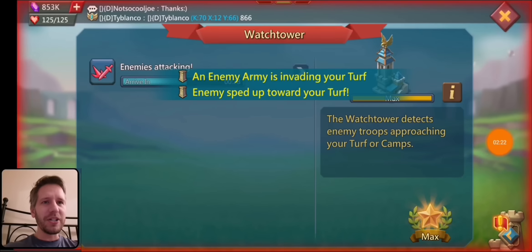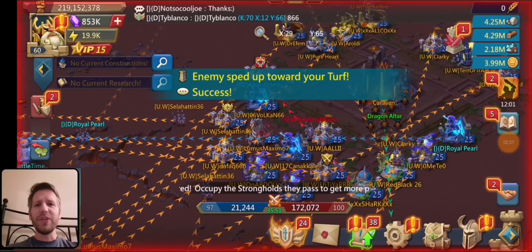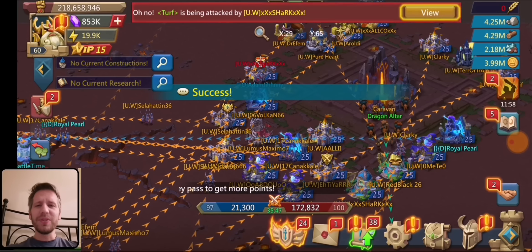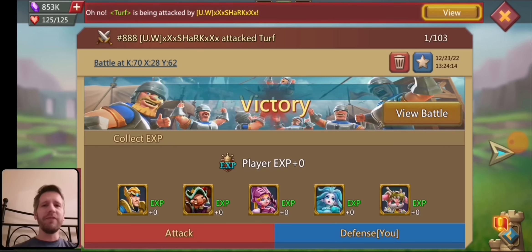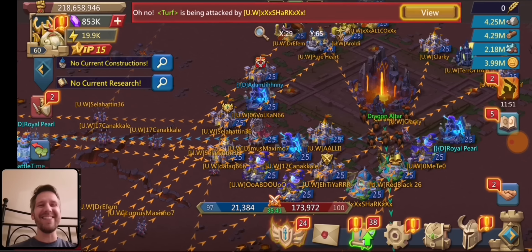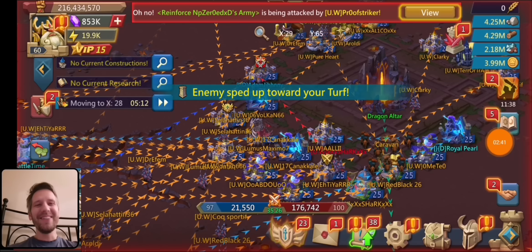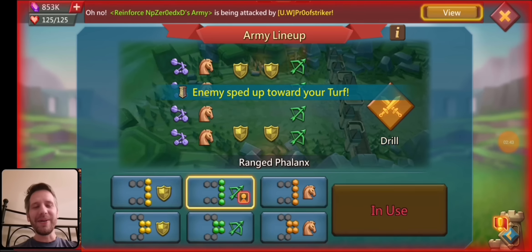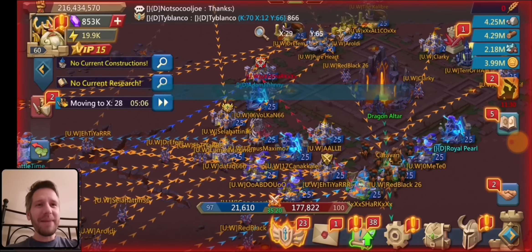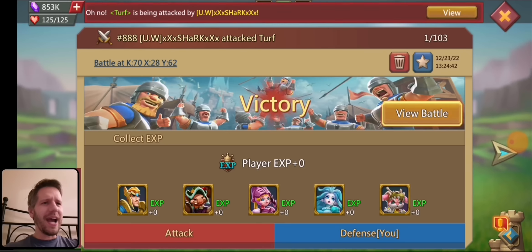At least he's sending proper attacks, because a lot of people in Dragon Arena just use auto-send, sending full infantry or full range with no fodder and no heroes, and they're literally doing no damage to you. At least this guy was actually properly setting up his attacks - he was sending fodder with them, sending heroes, sending familiars - so at least these were not doing zero damage.